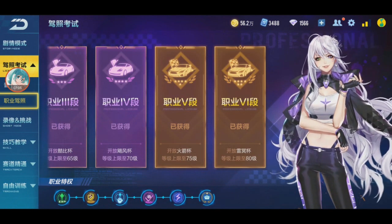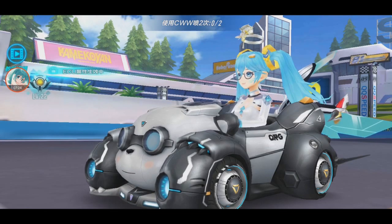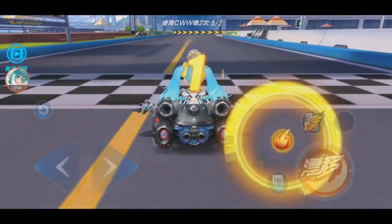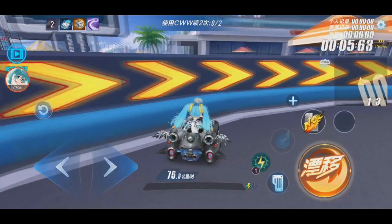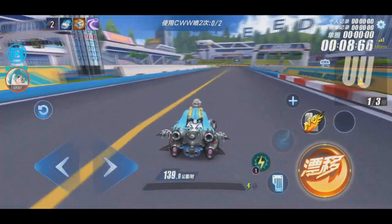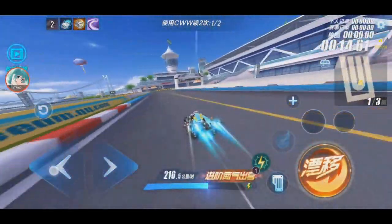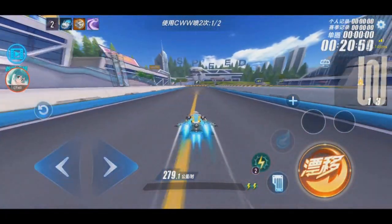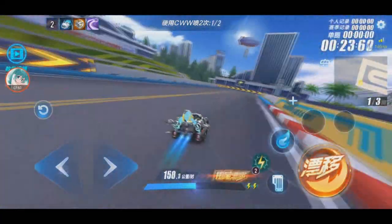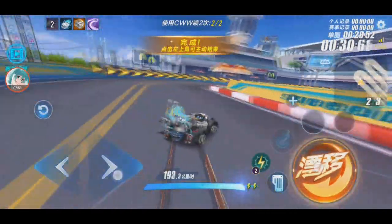I just noticed the license - they changed the citrus picture, they follow the Japanese version. Now testing the car: normal speed unmodded is 196.6, CWW is 298.8, WCW is 279.1, WC LW is 300.7.